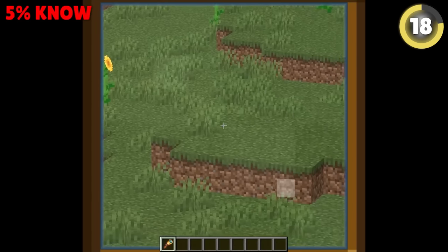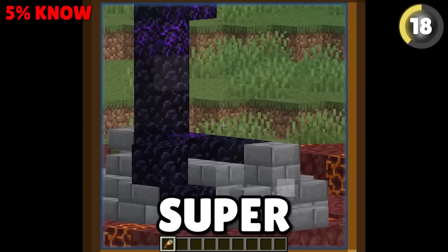Spyglasses aren't that useful on their own, but if you use Optifine, you can use that as well to get a super zoom, and F1 will remove that annoying overlay too.